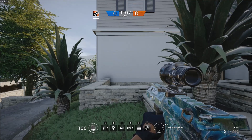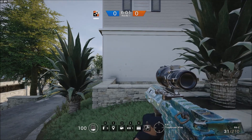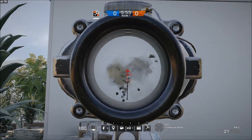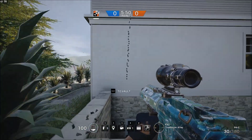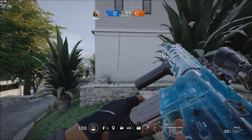Right now I'm going to be taking a look at the recoil and what it's like just in general, and then how you can sort of control it so that it's better. I'm just going to spray at this wall and see what happens when I just hold down the trigger. As you can see, it's pretty much just straight up — there's a tiny bit of recoil to the right, but that's not going to be hard to compensate for.